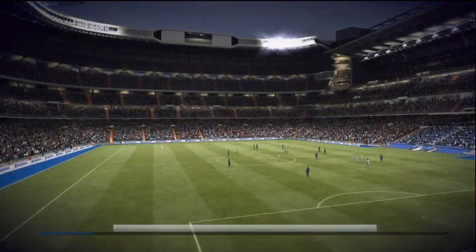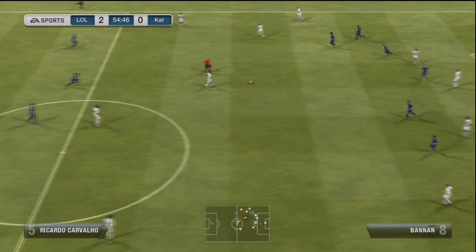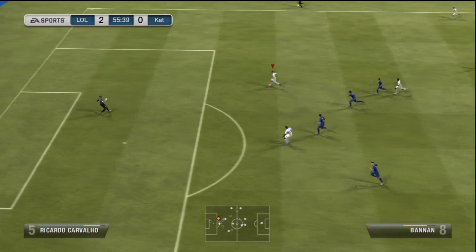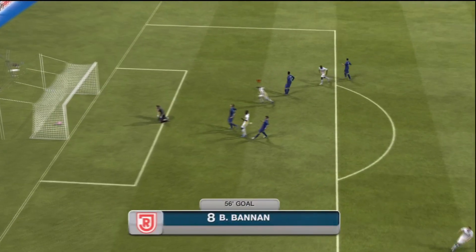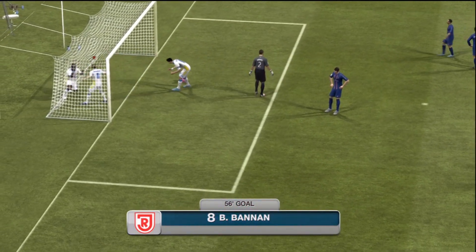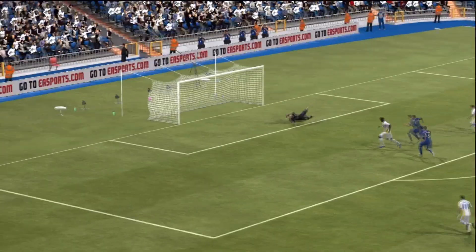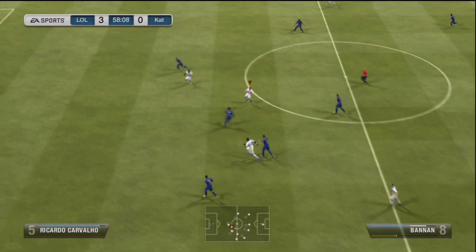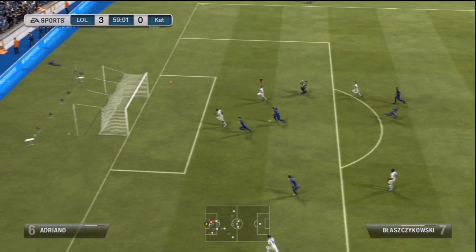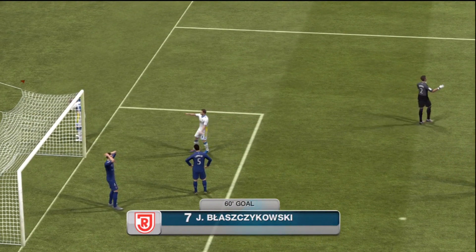We're 2-0 up at half time with more possession — very unlike me. In the second half, Ronaldo gets the ball and we play a nice over-the-top through ball to Bannon, who flicks it to the side and smashes it into the corner — what a finish from Barry Bannon. He turned out to be a really good all-round player: great passing in midfield, great link-up play, great shots. Then Blaszczykowski gets in behind and chips over the goalkeeper to get on the scoresheet.